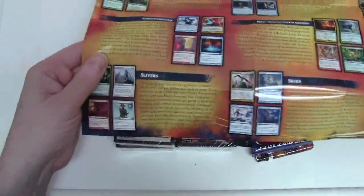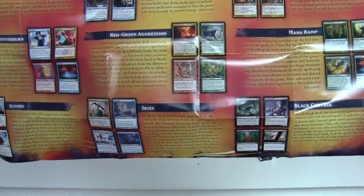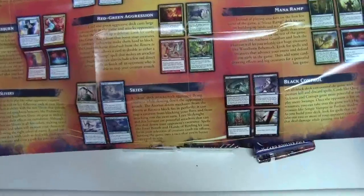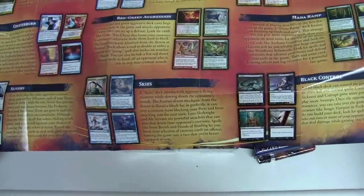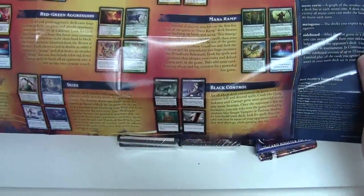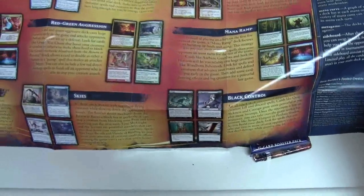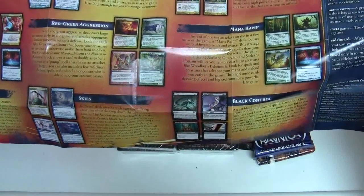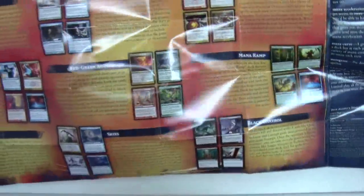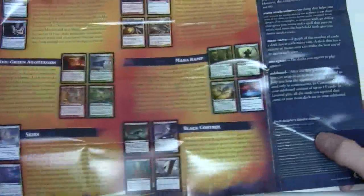They talk about deck themes. We've got: life gain, counter burn, slivers, sacrifice, library depletion, red-green aggression, skies (which a lot of people might call flyers), tokens, red-white swarm, mana ramp, and black control. So if you count that up there are eleven different themes.